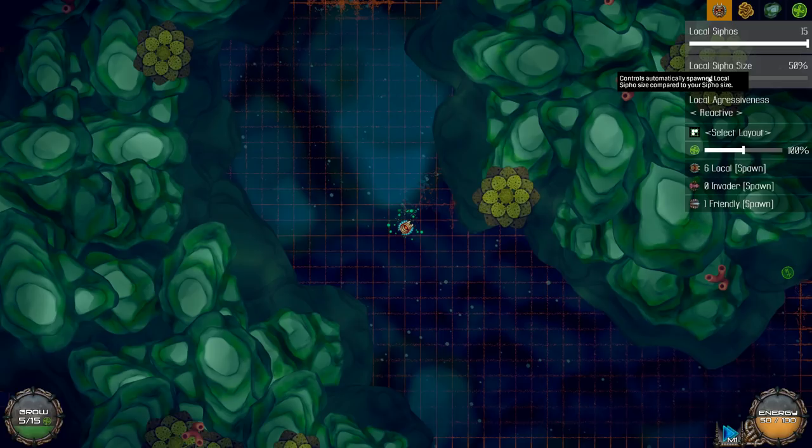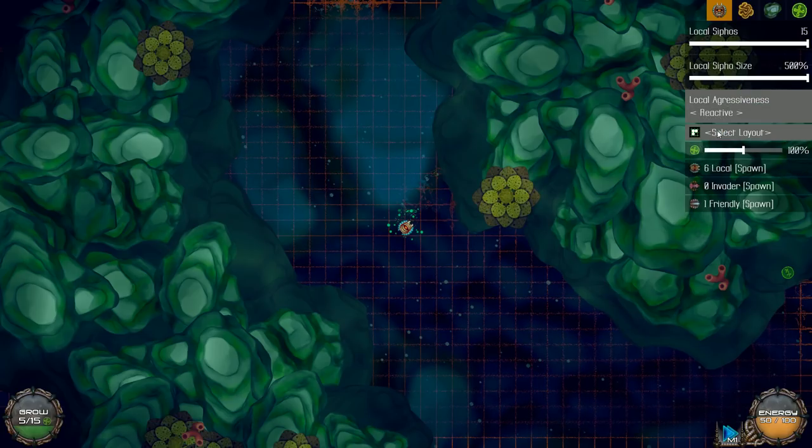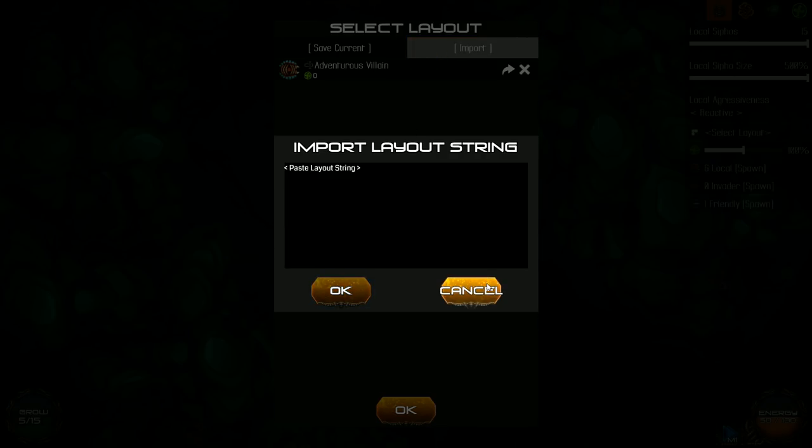Let's just ramp up to 15, and their sizes — oh god. What if I just set it up to complete max? Aggressiveness can be passive, alert, or fearless. I've set it to reactive for now. I've got a feeling that things are about to get crazy. Select layout — oh, wait, what now?